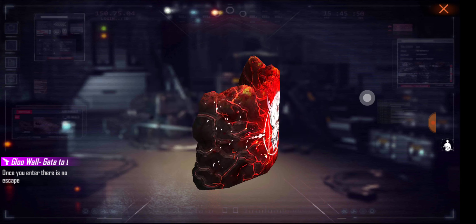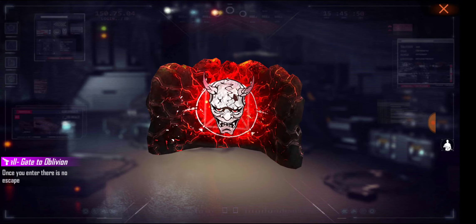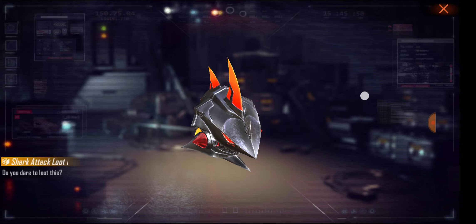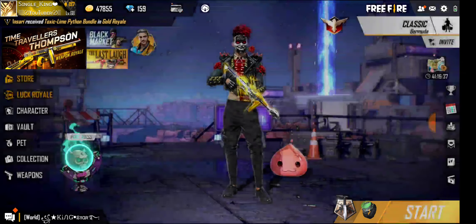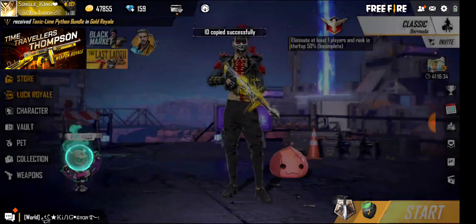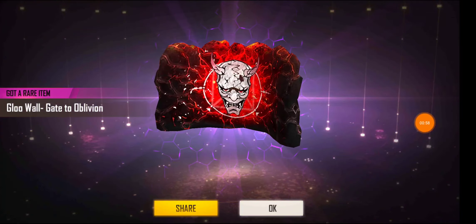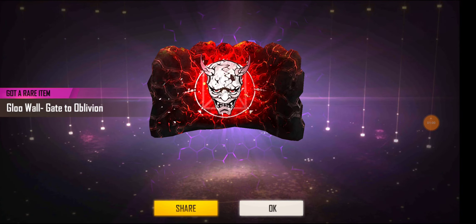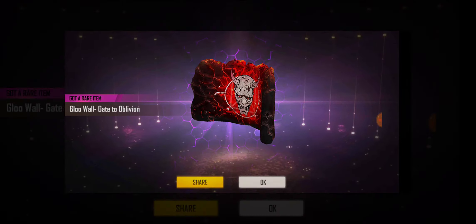I have to use it. The glow wall is a loot box — look at it. Very, very good. We will just launch the loot box and take a new loot box. When we launch the wall, we will get a screenshot. How do you use it?